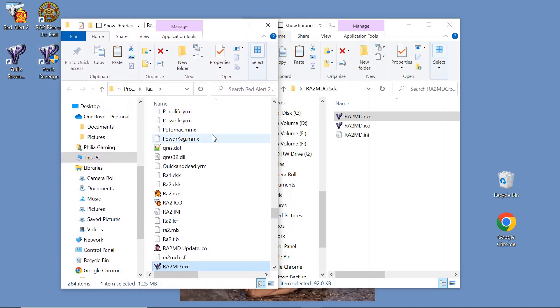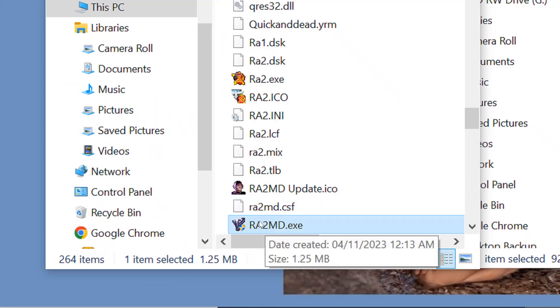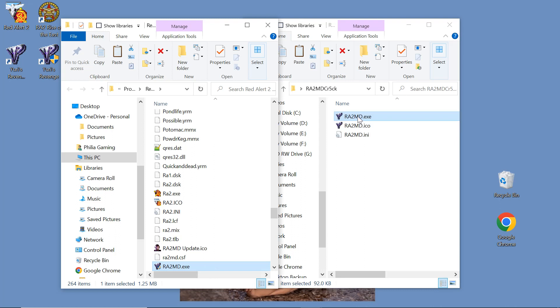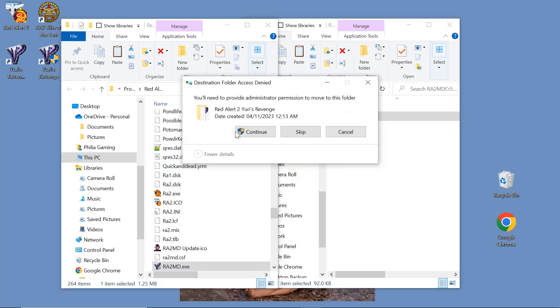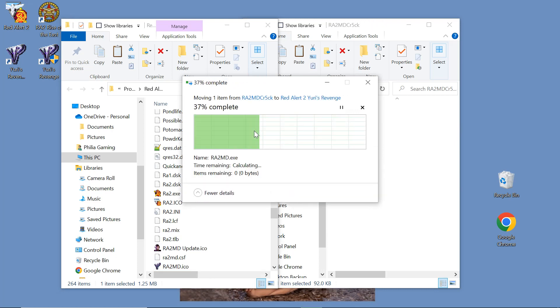Drag the crack file, or copy and paste it, into your game location. Click 'Replace the file in the destination' and continue. It's done.